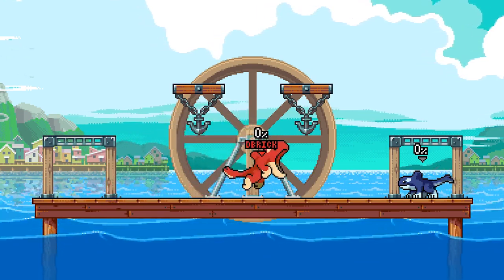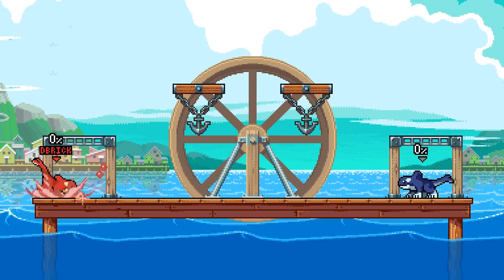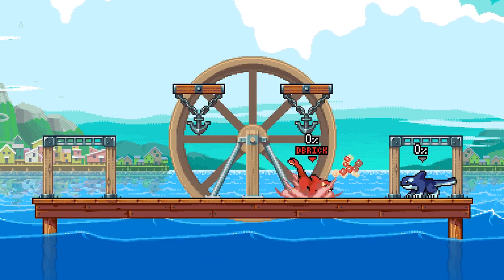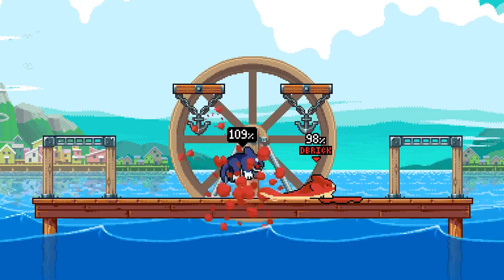This technique is a little niche — I call it the one-bub. This is where you auto-cancel your forward air so that only one tick of bubbles appears. You can tell if you did it right if you don't hear a sound effect, and you will only see two bubbles appear.